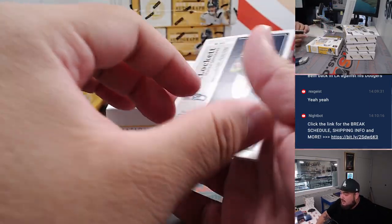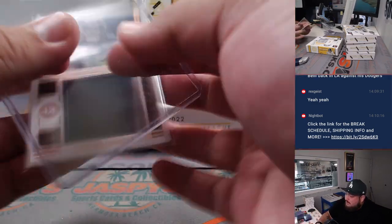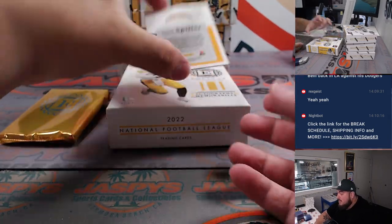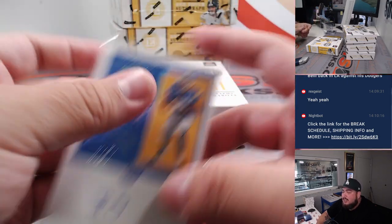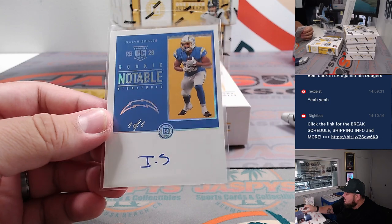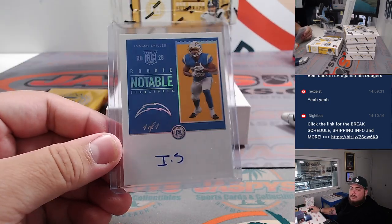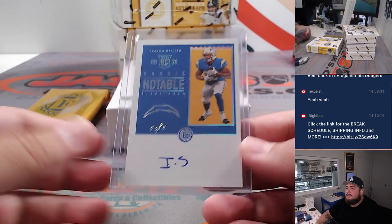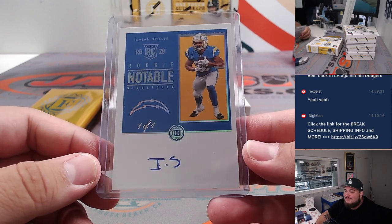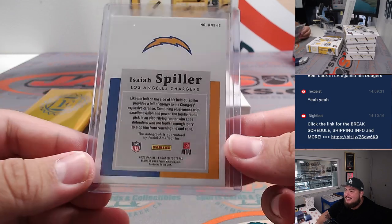Got Tyler Lockett, Gamers Relic for the Seahawks, going to Ryan Redmond out of 50. And then we got Isaiah Spiller for the Chargers - one of one! Wish he had a better autograph but nice notable rookie signature, one of one for the Chargers. Chargers going to Sean Madden - I don't know if you were expecting that because I wasn't, but Sean, all aboard the big hit express!